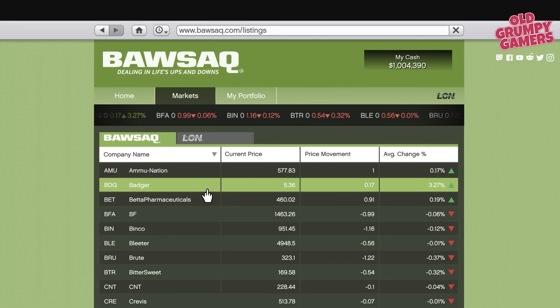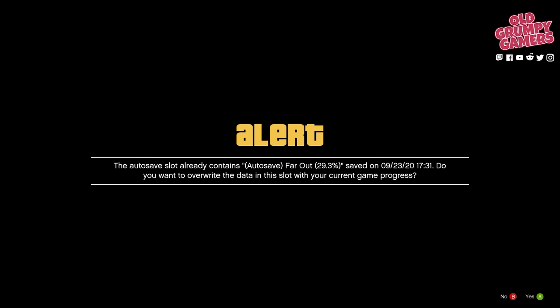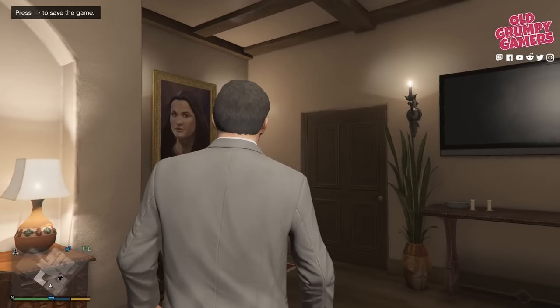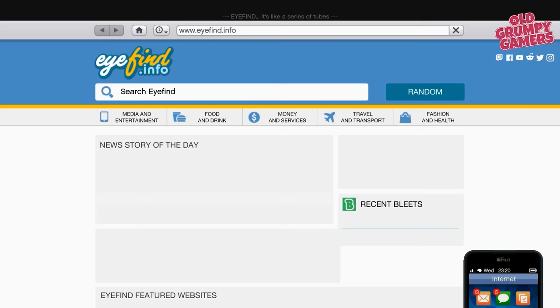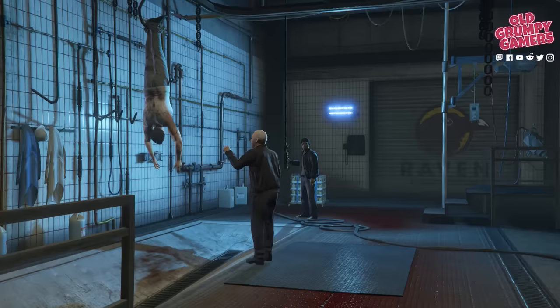If you still can't get onto BAWSAQ, jump to the video that deals with offline trades only — links in the description. To purchase stock, click on it, click the green Buy button, then click and hold the green plus button until you have all the stock you want — normally that means purchasing as many as you can. Click Buy again and you'll see a readout of the purchase with the current price and potential profit or loss. Selling is straightforward: head to Money and Services, click LCN or BAWSAQ, select My Portfolio, and click Sell All.